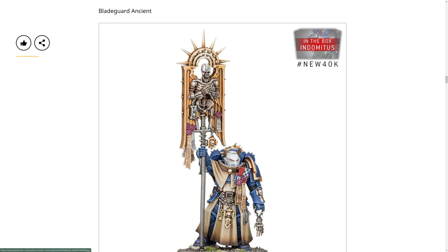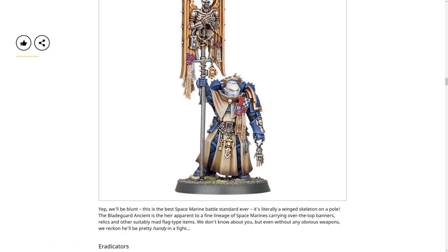Next up is the Bladeguard Ancient, who looks very interesting. It says he carries a battle standard - ever-winging skeleton on a pole. The Ancient is heir apparent to a fine lineage of Space Marines carrying over-the-top banner relics and other suitably mad flag-type items. Even without any obvious weapons we reckon he'll be pretty handy in a fight. I'm going to guess he increases attacks and maybe decreases enemy morale.